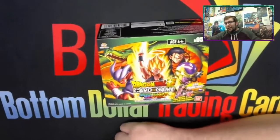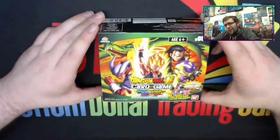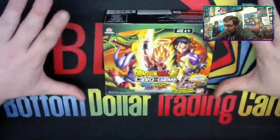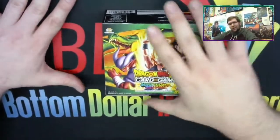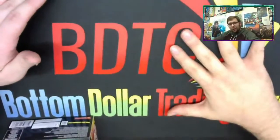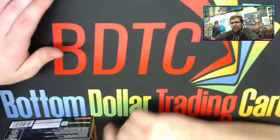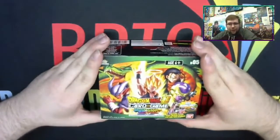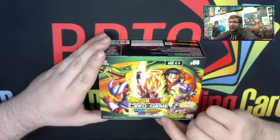What is up guys? It is Russ, your PokeRuss, and we are back with another Dragon Ball Super opening! We got a brand new box of Miraculous Rivals thanks to our buddies over at Bottom Dollar Trading Cards. Bottom Dollar Trading Cards is a store and they also have a TCG player. Links will always be in the description down below, so check them out. They have really great prices in Dragon Ball Super, Pokémon, and more.